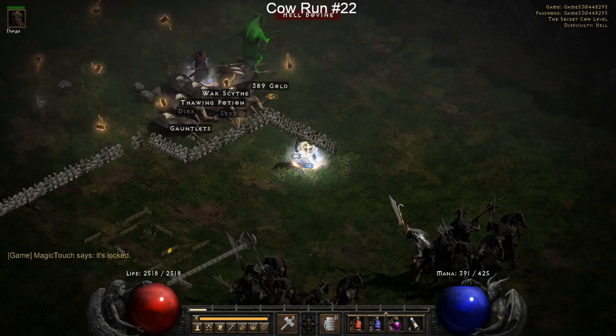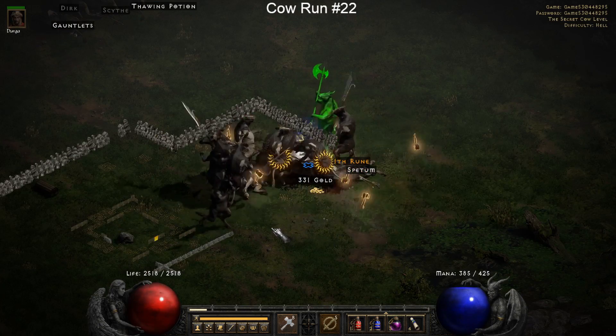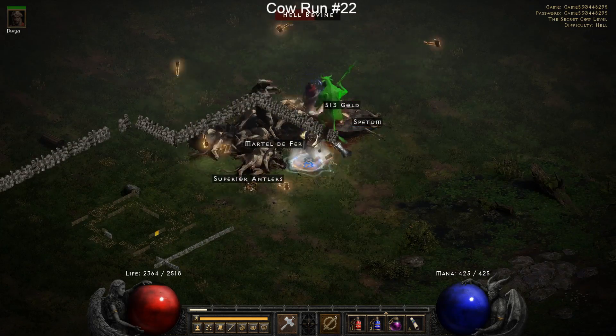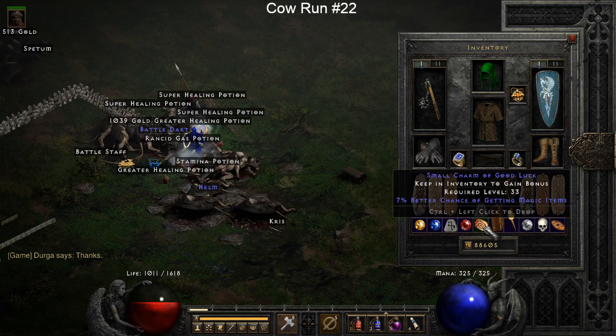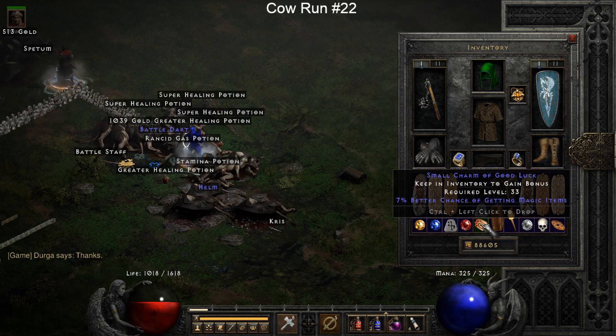We get a Fal rune this time, and then we drop an Ith rune. Quick update - we're on cow run number 22 at this point and it's already been four and a half hours. But it's really fun doing crowd control and just killing a ton of cows with hammers. I actually enjoyed this entire process - I know a lot of people get tired of the grind, but it was a fun time.